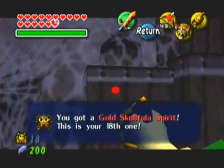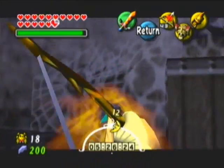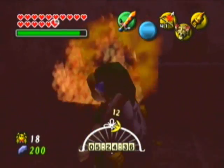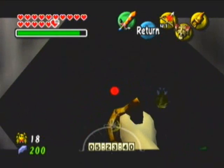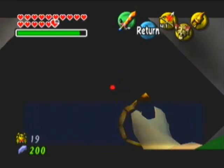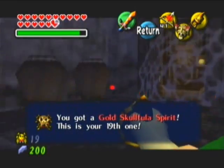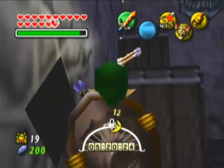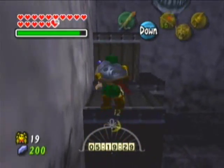Hmm, I suppose there's probably one somewhere in this mess of cobwebs here. There's a hole in the wall. Well, isn't that the most obvious statement ever? 19 — prime number. Ooh, arrows. Yum.